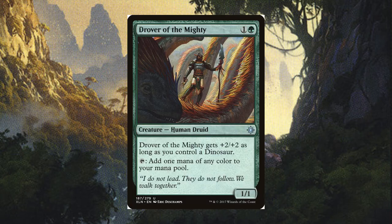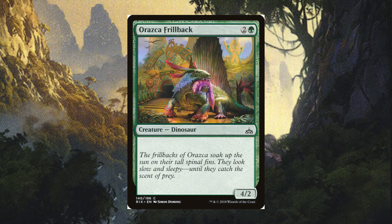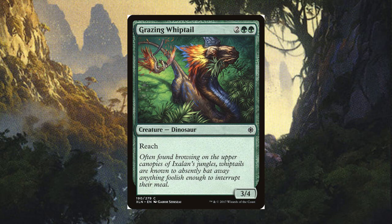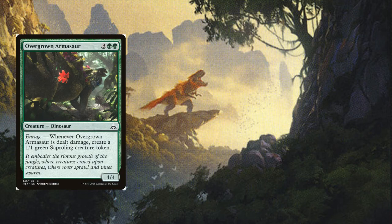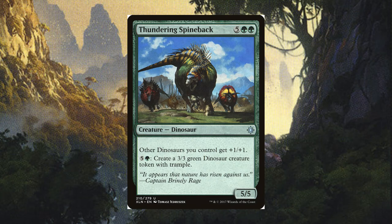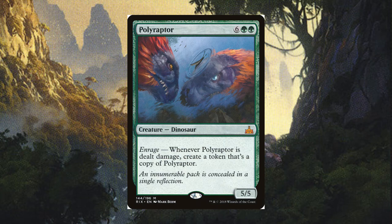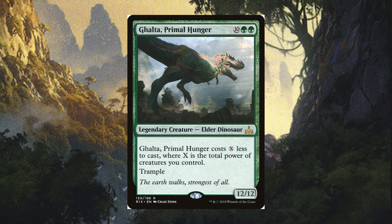For green creatures we have Drover of the Mighty for ramp. Wayward Swordtooth to help play as many lands as you can — you'll be getting the city's blessing pretty easily, so it'll be a 5/5 in no time. Ranging Raptors is hard to ignore with so much power for such a minimal investment. Grazing Whiptail helps keep flyers at bay. Spike-Tailed Ceratops to keep your opponents from attacking with a wall of tokens. Overgrown Armasaur, Ripjaw Raptor, and Snapping Sailback to take advantage if your opponent decides to attack or block. Thundering Spineback to buffer your dinosaurs and make new ones late game. Polyraptor can get out of control, especially with Forerunner of the Empire. Colossal Dreadmaw because why not, and finally Ghalta, Primal Hunger, which more often than not will be a 12/12 for double green.